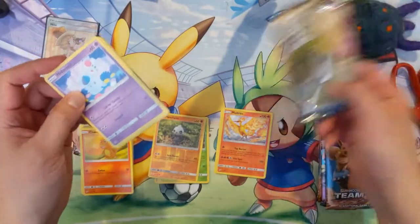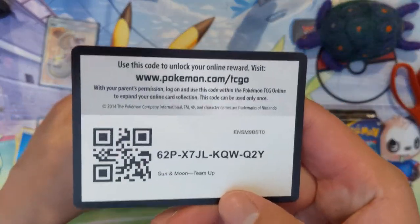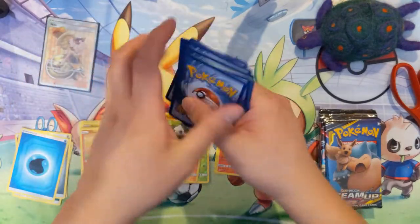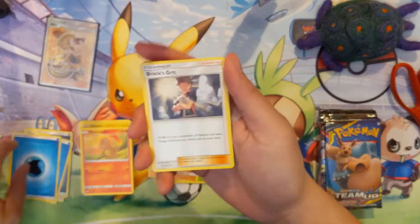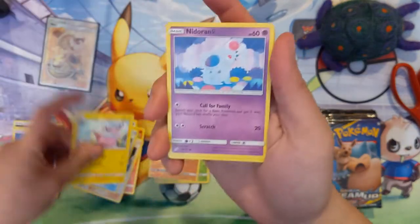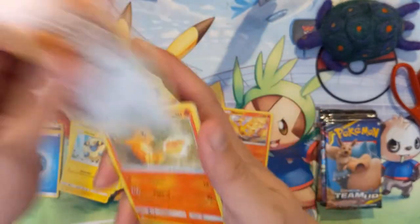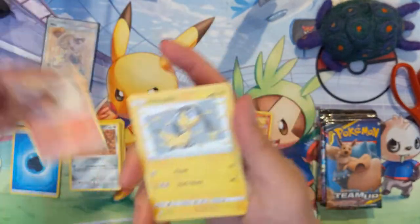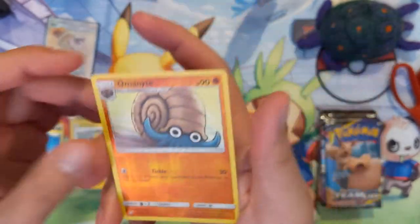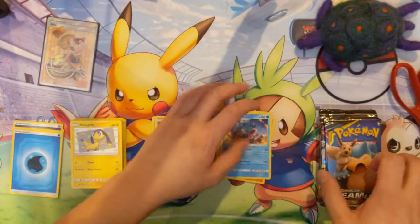Which one do you guys like of the birds? Do you feel like the birds need some love? I feel like the Zapdos could be good, but as far as really good GX variety, it's been all these weird Ultra Beasts. We got a Charmander, Helioptile reverse, Omanyte — oh, a Gyarados! So we're hitting a good number of foils.